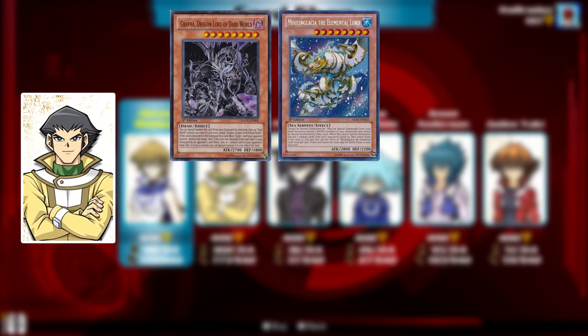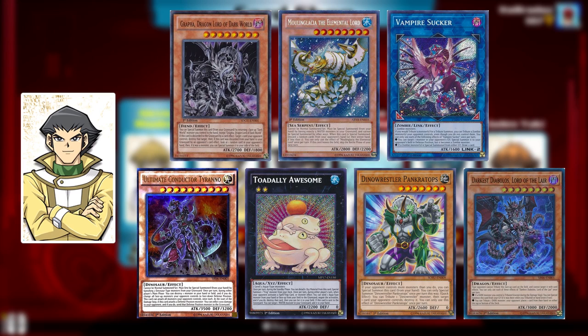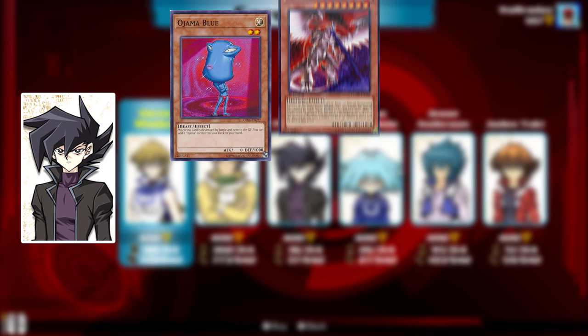Bastion is going to be bringing with him Dark Worlds, the Elemental Lords, Vampires, Dinosaurs — so like Ultimate Conductor Tyranno — Frogs, Dino Wrestlers, Darkest Diabolos, Gozuki Match, Infinite Impermanence, and Slash Draw, to name a few specific cards.